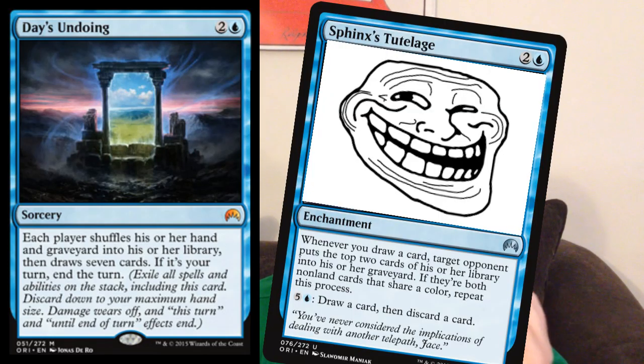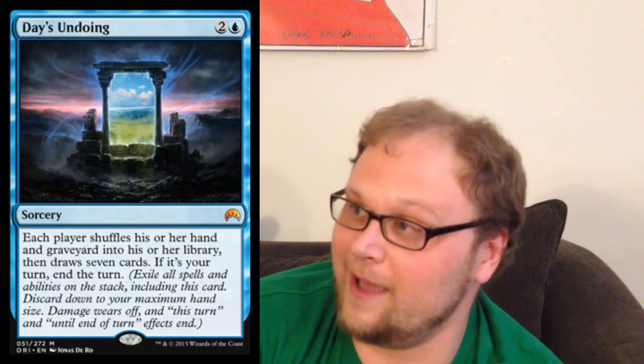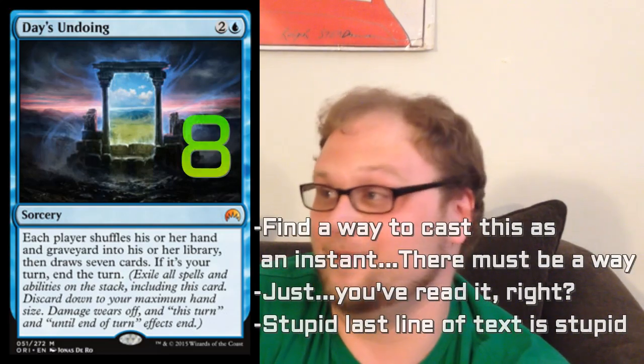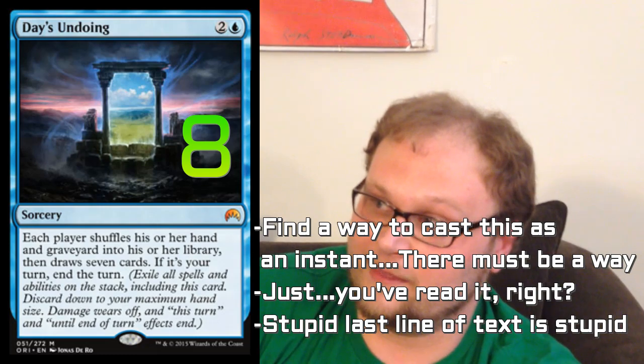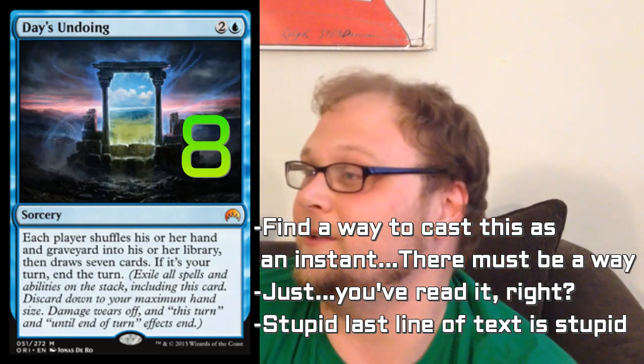What I do want to do is turn one Elvish Mystic, turn two Sphinx's Tutelage, turn three Day's Undoing, and mill them like 25 to 30 cards — that would be super sweet. Obviously that seems a little casual, but this card probably has insane interactions in nearly every format: Standard, Modern, Legacy, Commander. I definitely think this is a super impactful card. I don't think it's incredible, but it'll have plenty of decks that it belongs in, maybe some combo things. That Sphinx's Tutelage combo sounds better the more I think about it.